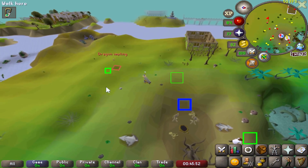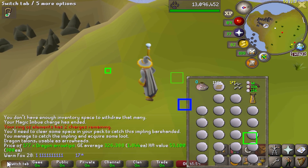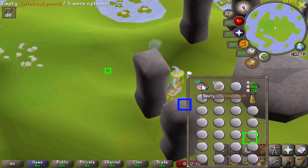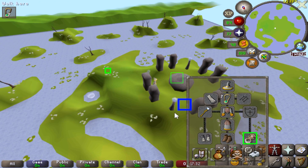Just found a dragon impling strolling through - 177 dragon dart tips. 326k. I just hit 95 runecrafting but forgot to record it.